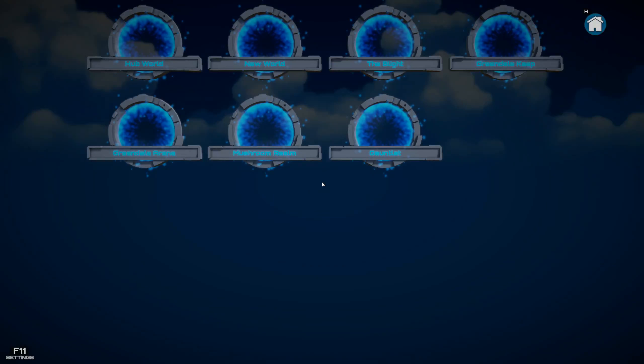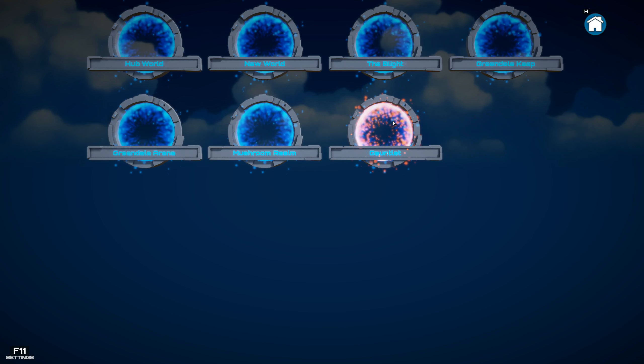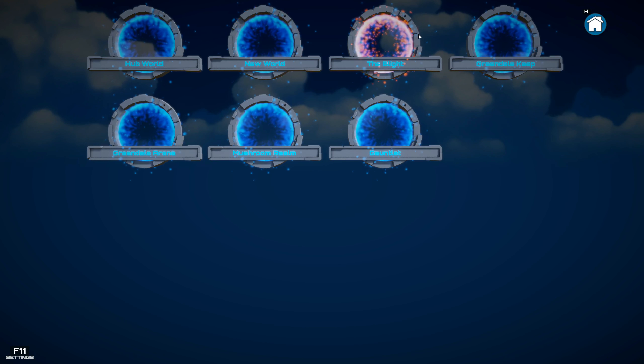There are a few worlds which we can select from. We have the Hub World, which is probably the one where we just start the game. There's a new world — what the hell — that is The Blight. Greendale, Kip Greendale Arena, Mushroom Realm, and Gauntlet. Let's go to The Blight, I suppose.